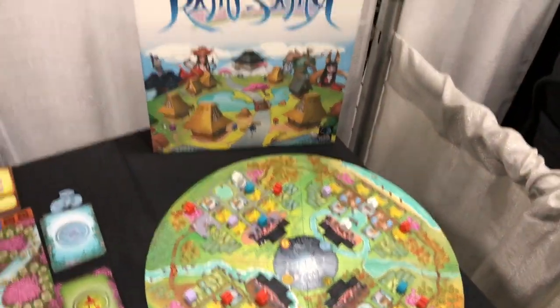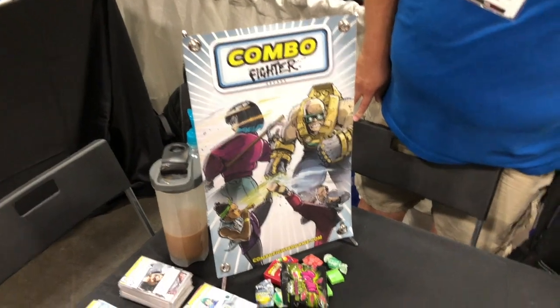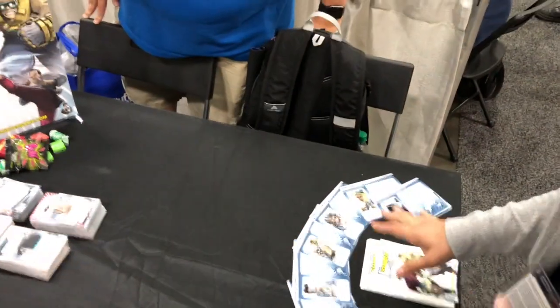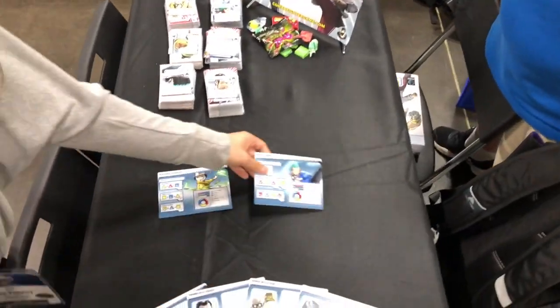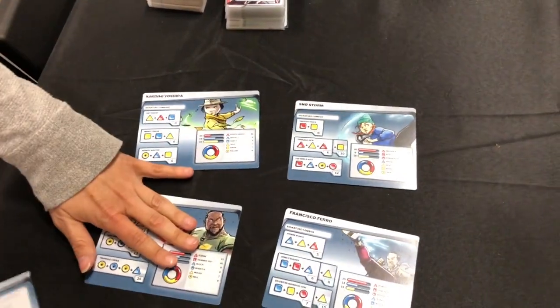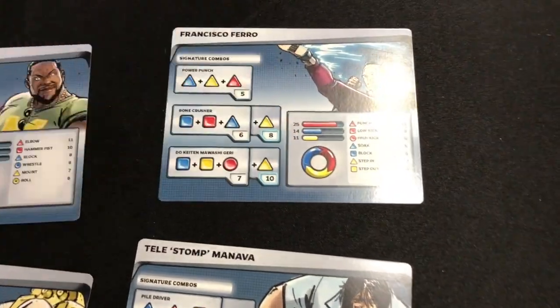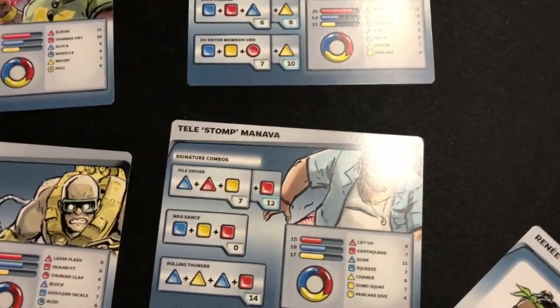And then we've got Combo Fighter, which is our next game coming up on Kickstarter. I'm a huge fan of this game. This is a co-publish we're doing with Plot Maker Games out of Copenhagen. If you've ever played an old school video game fighter — arcade fighter, Tekken Tag, any of those — we've got all these incredible fighters coming to the table. You're going to be playing blue beats red, red beats yellow. Whoever gets the first hit then gets to start comboing.